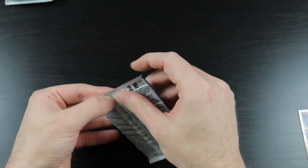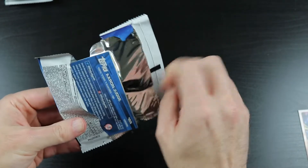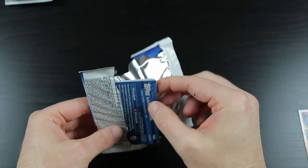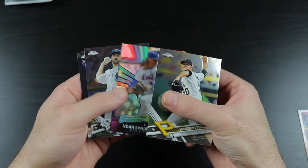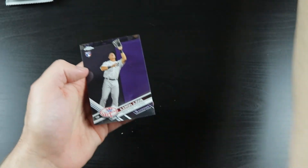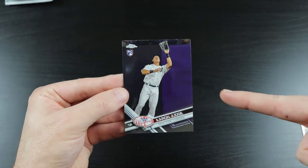We have 2017 Chrome. We know what's in this — Bellinger, Judge, Bregman, Andrew Benintendi, Yoan Moncada. I see an Aaron Judge right there. Awesome. We also have Jameson Taillon, Noah Syndergaard, Verlander, and of course — the dude. Aaron freaking Judge rookie card! Oh, that's a rookie card explosion!